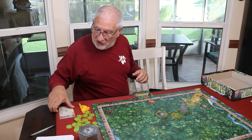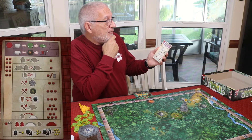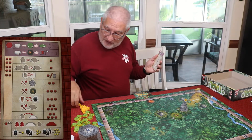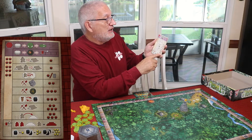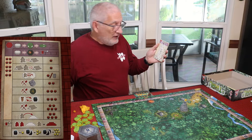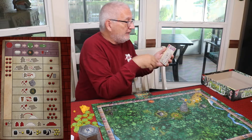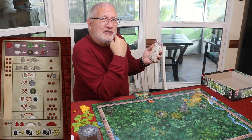The action point system uses a nice player aid to help you. Everything you do costs action points, listed on the player aid card. For example, placing workers in the base camp costs one point each, and you get ten action points on your turn. So you're going through the math in your head figuring out what you want to do — this costs two, this costs one, this costs three.